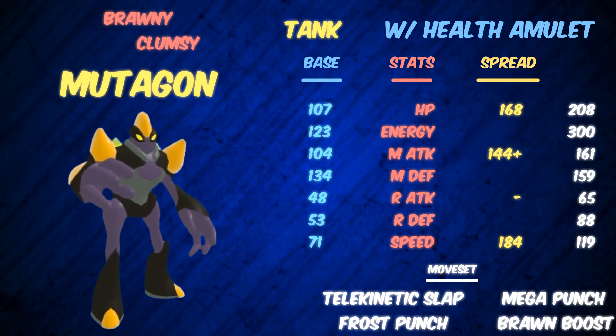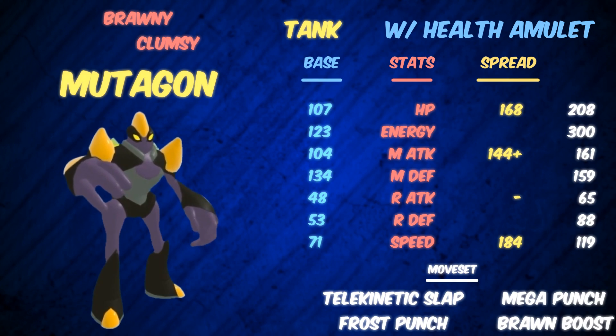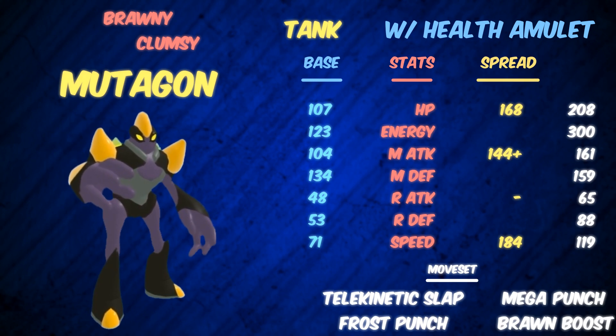Something I would consider a counter: Vesperatu. It can take a plus two hit from you, it can 2-hit KO back, and it outspeeds you. Let's say you just Frost Punch on their switch — they can heal it off, or they can threaten you. If you Brawn Boost and as they come in, they still live the hit and can kill you in two hits. So Vesperatu pressures you very, very hard. A Nimble Robust Stratosaur — I say Nimble so you can more easily outspeed any Mutagon set. It can take a plus two hit — not multiple, but a plus two hit — and because it outspeeds you, it can 2-hit KO you before it gets 2-hit KO'd. So that's another little counter for it. You have to watch out for Vesperatu and Stratosaur.